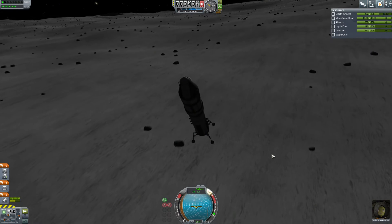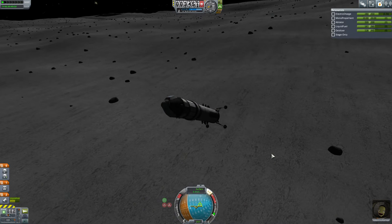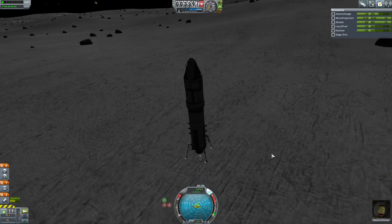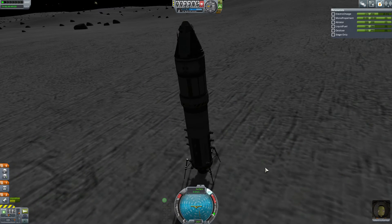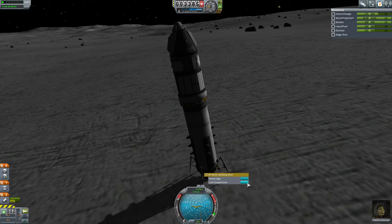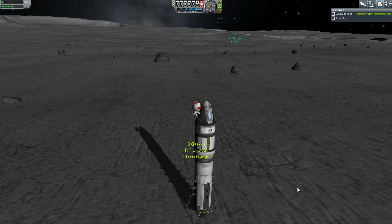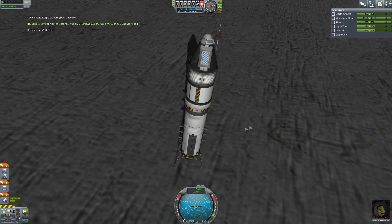We are now approaching our third landing site. What I'm trying to do is set the target, watch the little pink indicator, line up the prograde indicator on that, and once I get closer I just do a suicide burn to stop. I pay attention to the nav ball so I don't fall over. We're coming down on yet another slope — this one doesn't look quite as bad. I turn off the SAS and it's leaning, so I'm going to lock this. Even though it doesn't look as bad, the craft is leaning worse than it did at the first or second site.